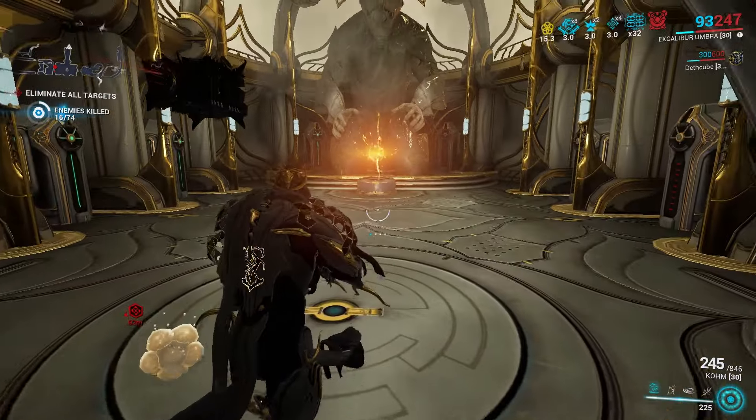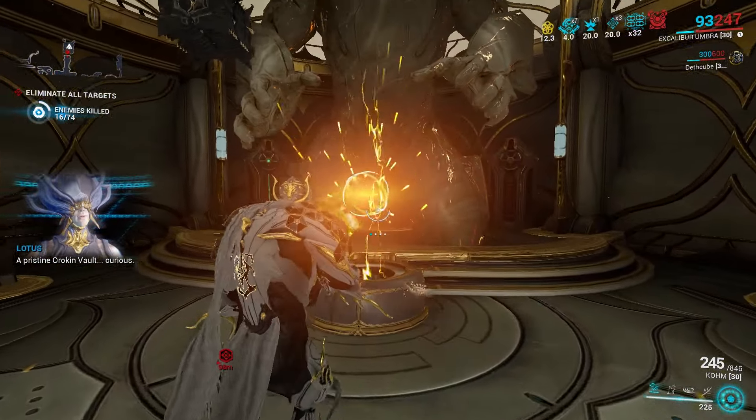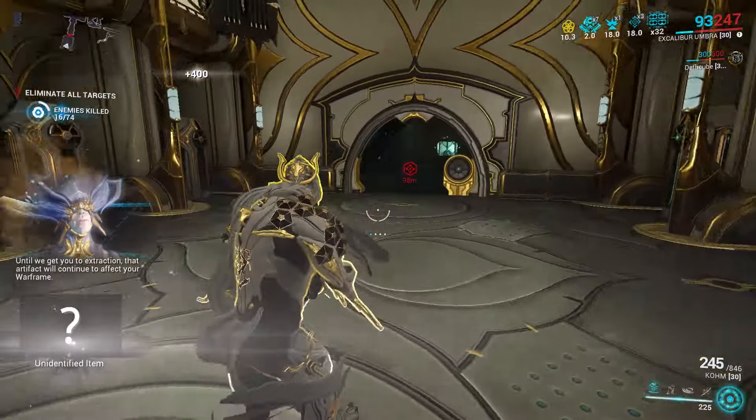It's gonna be a random key every run. Once you've entered the vault, just take the artifact and head towards the extraction.